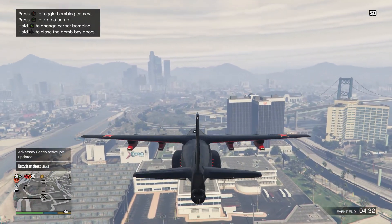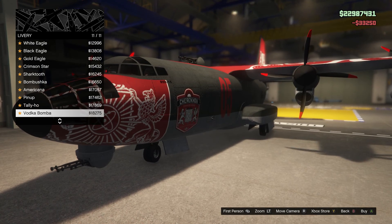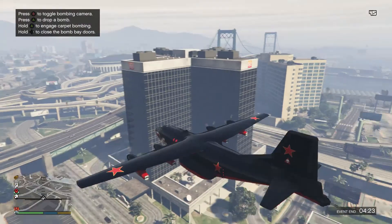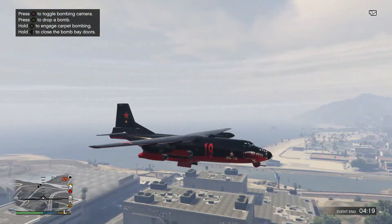Going through the upgrades quickly: this plane allows you to have 10 liveries, which is pretty cool if you want to upgrade the looks. You can also upgrade the color of the plane itself. That is all that was added content-wise into the game.